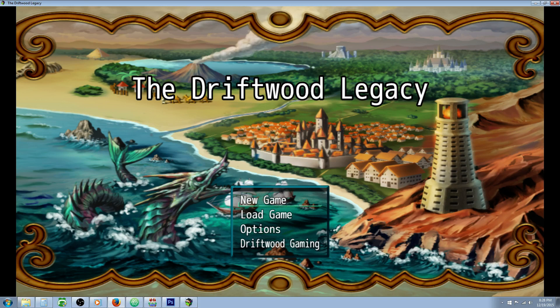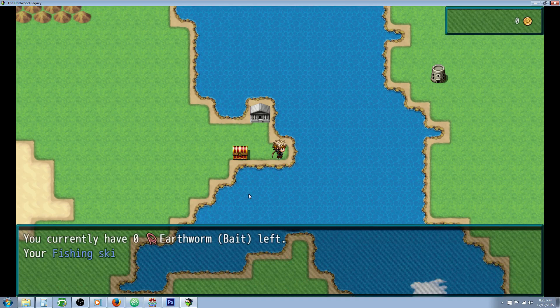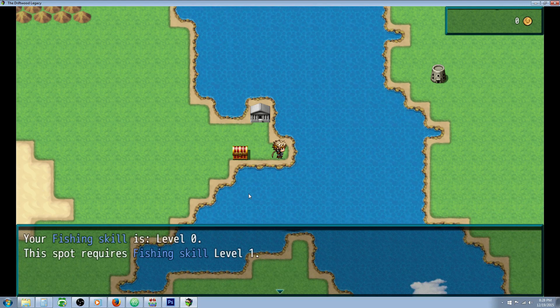So let's take a look at the super basic fishing system I've designed. Basically you go here and it first tells you how much bait you have, it tells you your fishing level, and then it asks if you'd like to go fishing. If you say no, nothing happens. If you say let's go fishing, it's going to check your skill. If you don't have enough skill to fish in this spot, it won't let you fish — it'll tell you your skill level and how much skill you need for this particular spot.